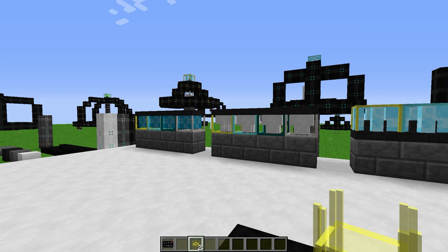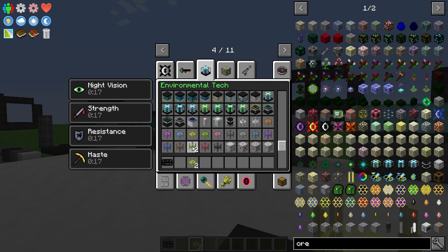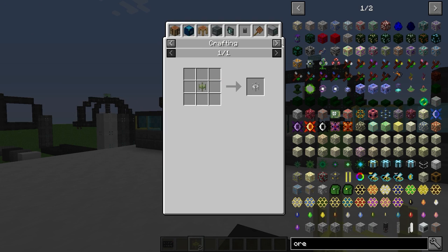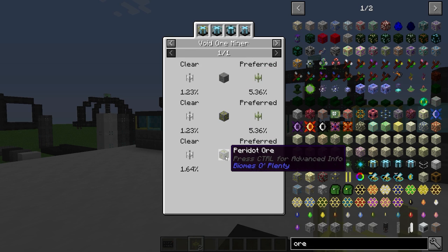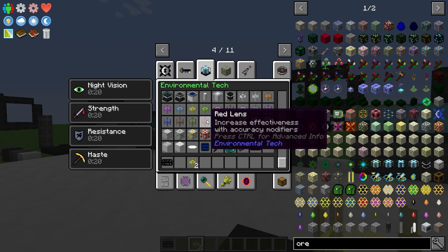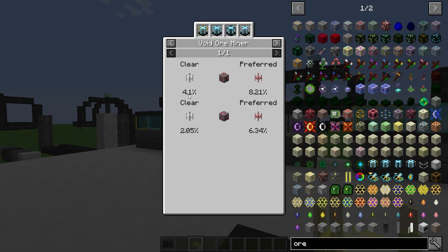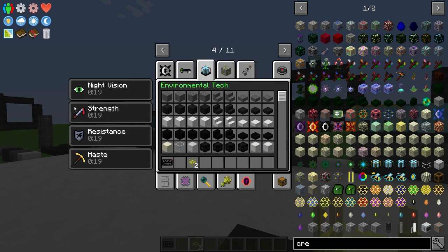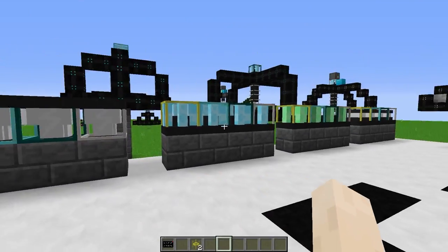Now let's look at the lenses. There's a lens for each individual color. Using a yellow lens in the ore miner instead of a clear lens increases the chance of getting gold ore from 2.87% with a clear lens to 6.79% with a yellow lens. Using the yellow lens combined with the accuracy modifier pushes that chance even higher. Similarly, red is for redstone — clear gives 4.1% and a red lens goes up to 8.21%, with the accuracy modifier increasing it further.